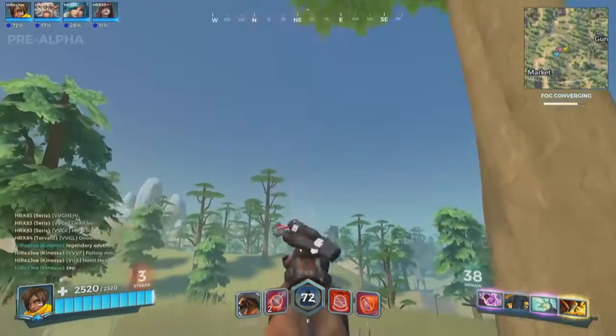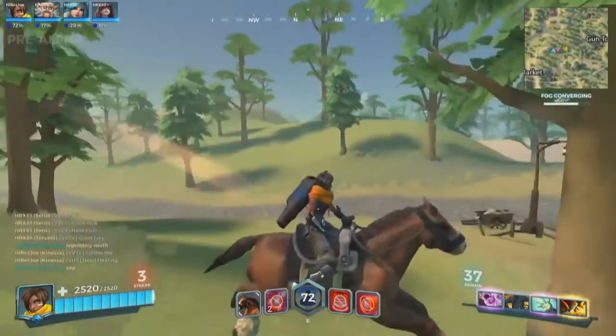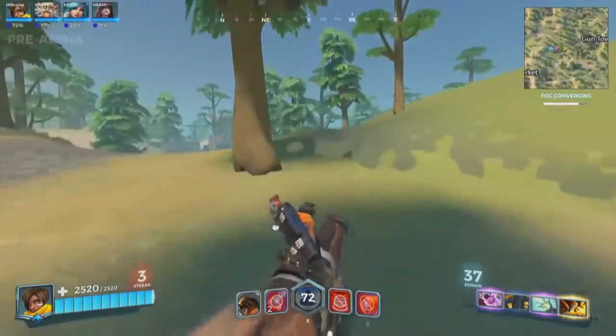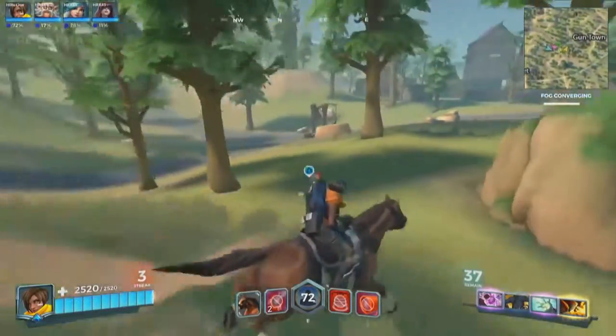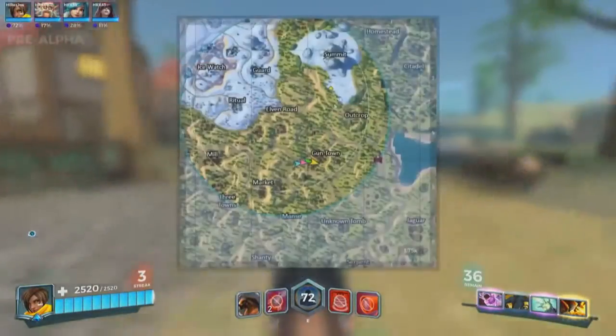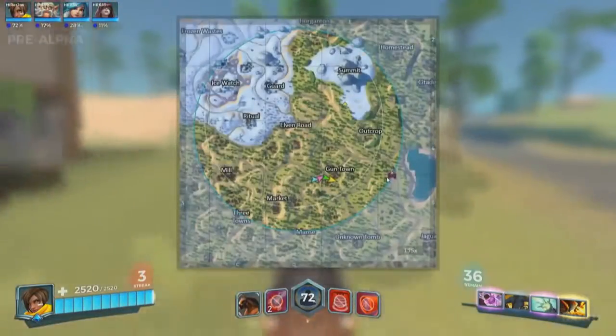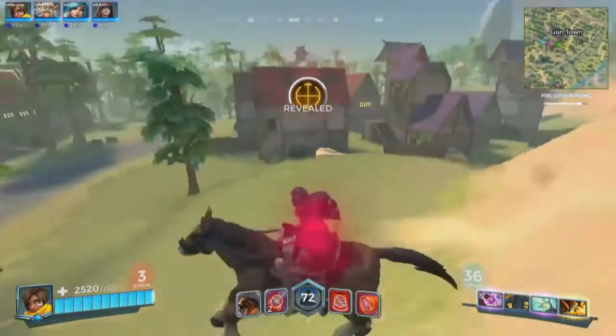The circle is getting a little bit closer and closer. There are four item slots in this game mode: one on the weapon, one on the chest, one on the hands for gloves, and the boot slot. Those are all the slots you'll be looking to get outfitted.